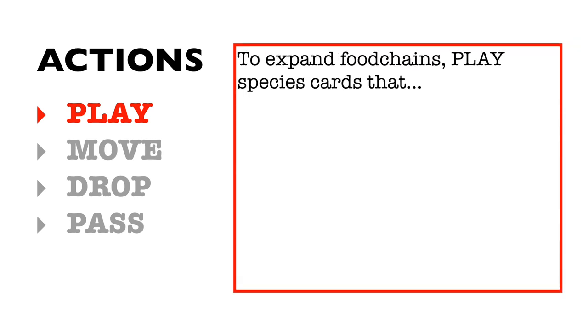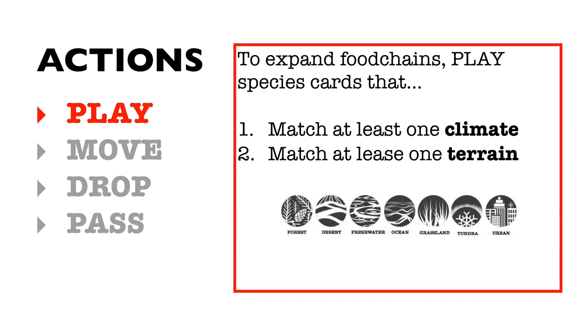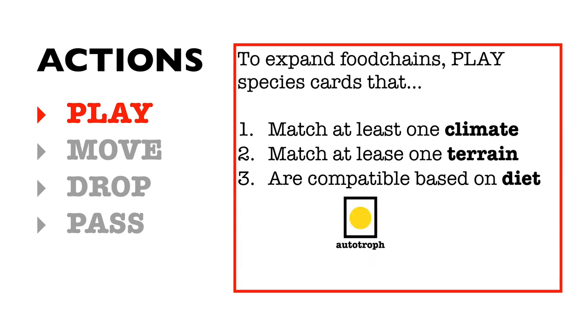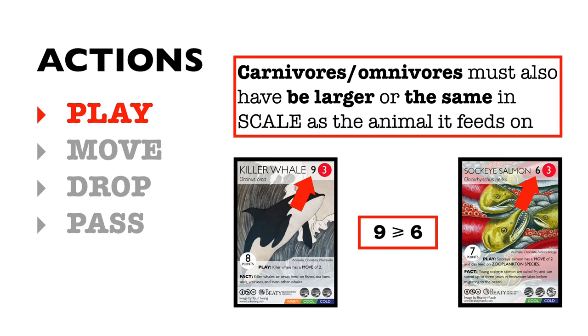To expand the food chain, play cards that: one, match at least one climate; two, match at least one terrain; and three, are compatible based on diet. For example, herbivores (green) can eat autotrophs (yellow). Carnivores (red) can eat herbivores. Omnivores (brown) can eat carnivores, autotrophs, and herbivores, and can be played next to either species. The only caveat is that carnivores and omnivores must also be larger in scale or the same size as the animal they are feeding on, unless otherwise specified in the card text.